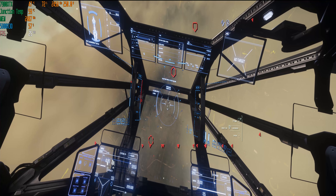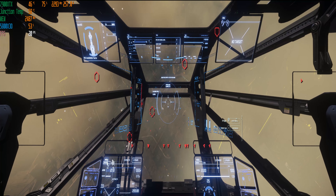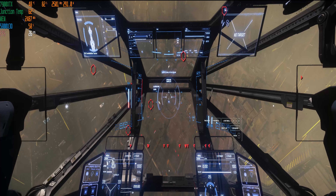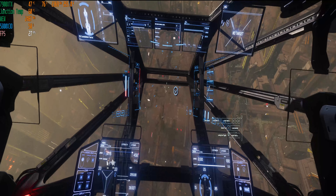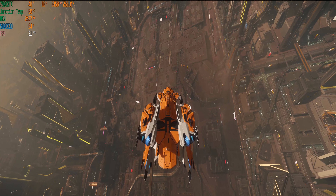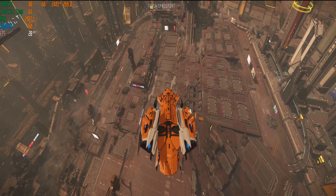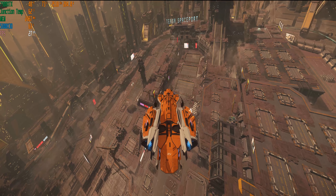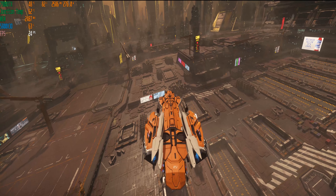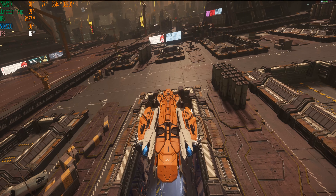We dropped to zero FPS for a second — god damn. I'm going to land at the space station and have a quick look around there. Once I put the ship away I'll delete the shader cache and then load back into the game and see if it gets any better. I feel like there might be something I could change in PC settings somewhere which might help. I don't really want to roll the drivers back, but that could be the issue. Oh look at this landing — first time, beautiful!